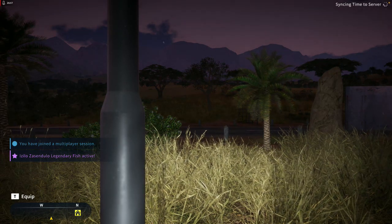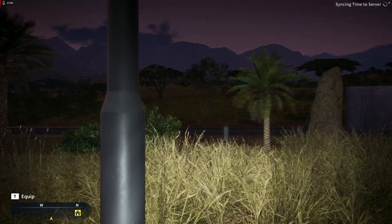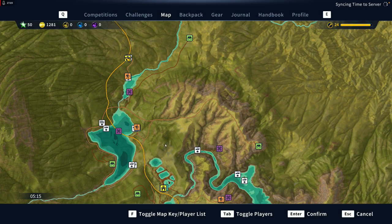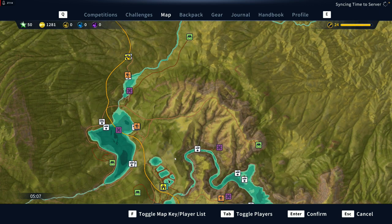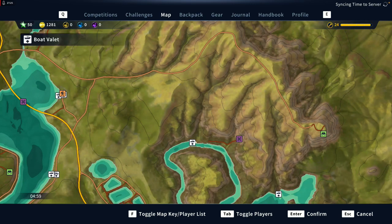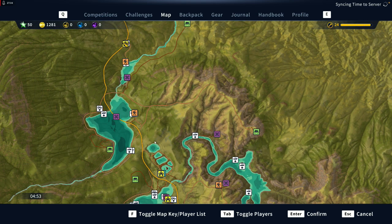For Africa, the only collectibles are sketches — there are about 10 of them. This map also has caches, but the game doesn't tell you when you've found all of them, which is frustrating. There is one cache near the boat dock that gives you a free reel — The Mint — so they really do give you a lot of free stuff here.